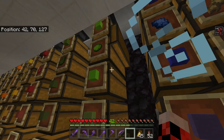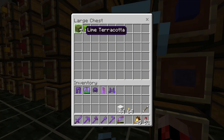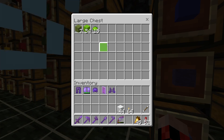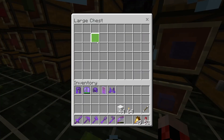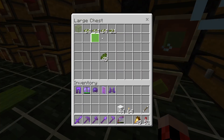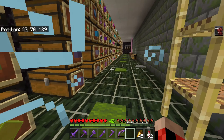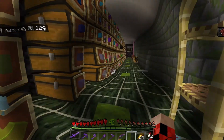Then we have our dyes, concrete, and this section is supposed to be terracotta — I haven't mined very much of that yet. And then glass, which this one we don't have any of, though I think there's some green. Basically you just take regular glass, grab some dye, and make whatever color glass you want.